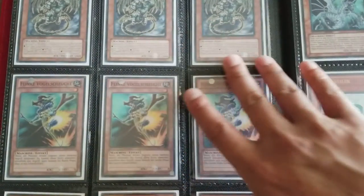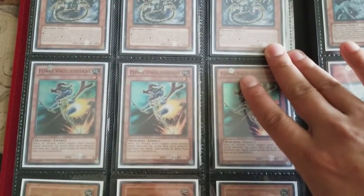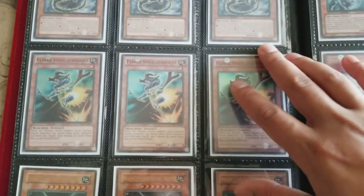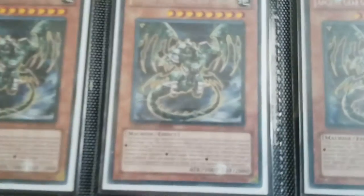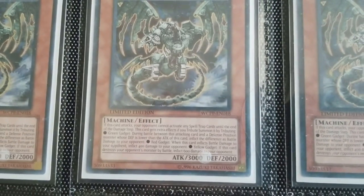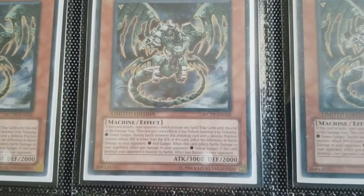Rare Ancient Gear, Gadgetron Dragon — these are from the World Champion Pack. WCPP. And these are German.